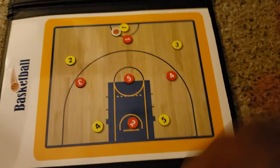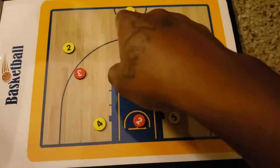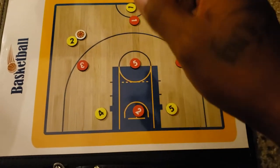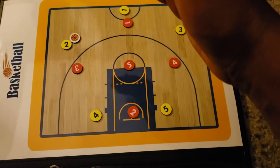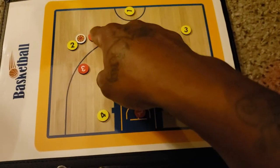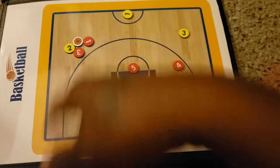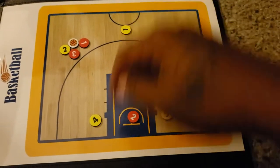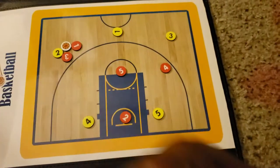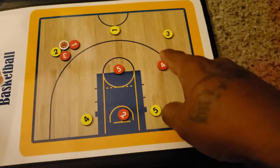When the ball is not in your zone, you deny the pass. So say the one man passes the ball to the two man at the top on the left side — the one man has the top, the three man has the left side, so those two will come and trap the ball. Now the four man — the ball is on the left side, not in his zone — so what does the four man do?